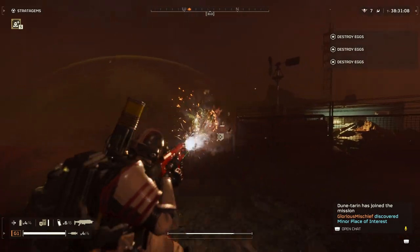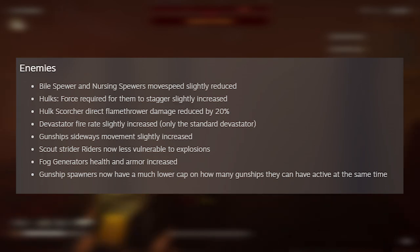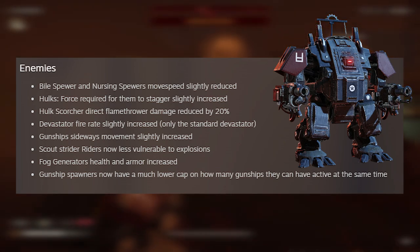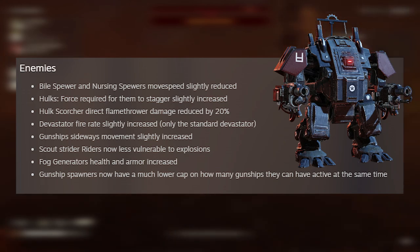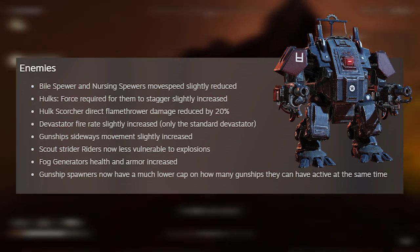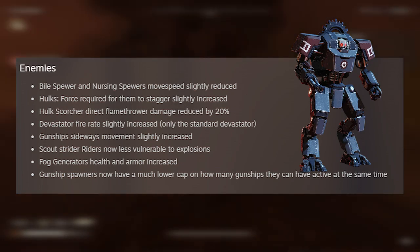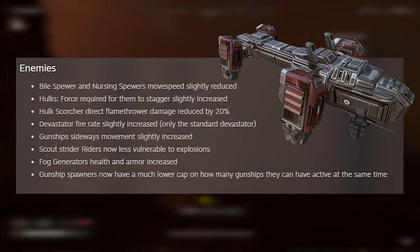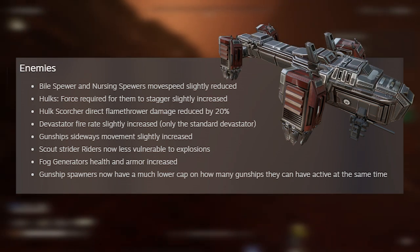Enemy changes: Bile Spewer and Nursing Spewer movement speed slightly reduced. For Hulks, the force required to stagger them is slightly increased — brutal for newer players. The Hulk Scorcher had its flamethrower damage reduced by 20%, which is very welcome. Devastator fire rate is slightly increased for standard variants. Gunship sideways movement is slightly increased, potentially making the Spear's lock-on more relevant, though few people run it.